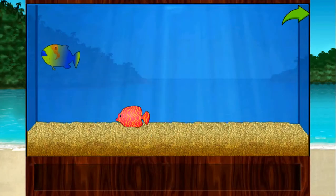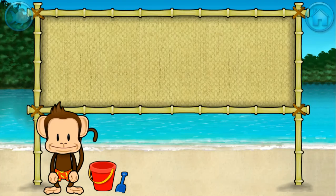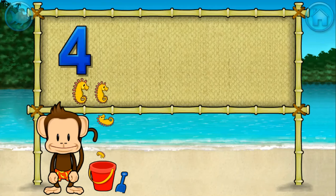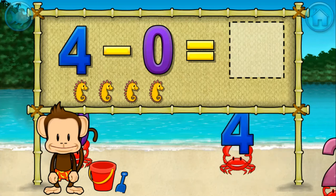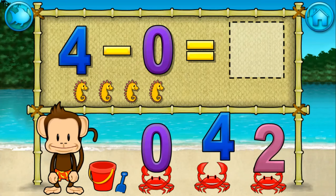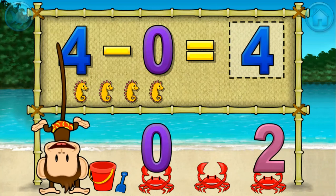Add things to your aquarium by dragging them from the tray! Touch the arrow to get back to the beach! 4 minus 0 equals 4! Nice!